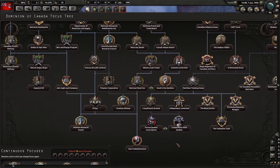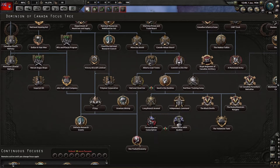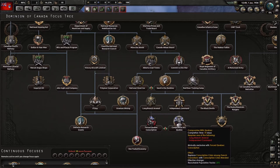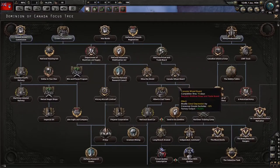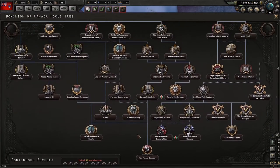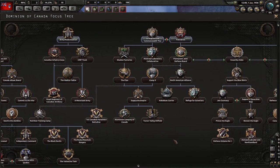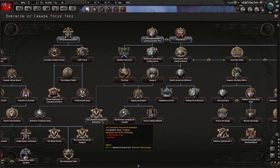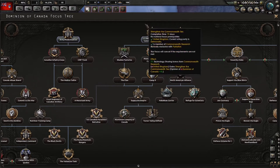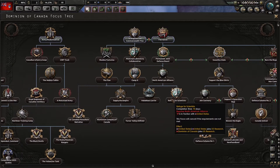There's a lot of cool stuff in the focus tree, but one tough decision is that you can either remove the Great Depression or remove the manpower hindrance — you can only do one, not both. Down the government branch we have options to stay democratic and stay in the Commonwealth.